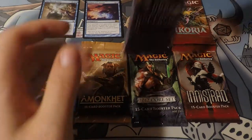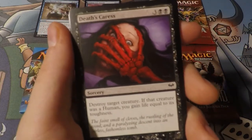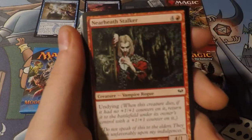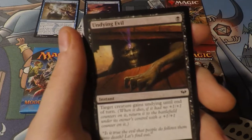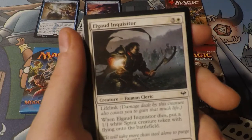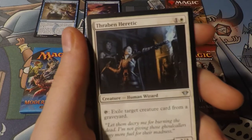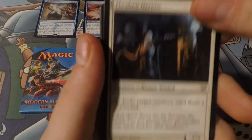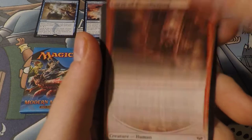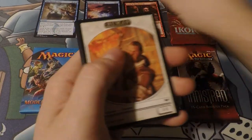Next up we have Dark Ascension. This set - I don't remember it having too many money cards, but Huntmaster of the Fells is the one card I really want out of here. Also a fun fact: you are able to pull three rares in one pack in this set. Thoughtscour - that's a good one. Maybe we'll be lucky and get triple rare, because there's a flip card in every pack and sometimes the flip cards are rares. So we can get Huntmaster, foil Huntmaster, and like a foil something else. There's a playmat I have of this art - it was like a Game Day. That was the rare - so bad I didn't even notice.